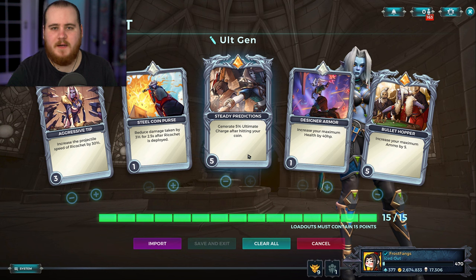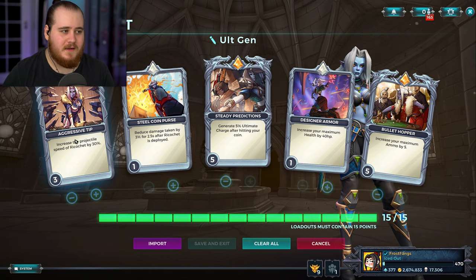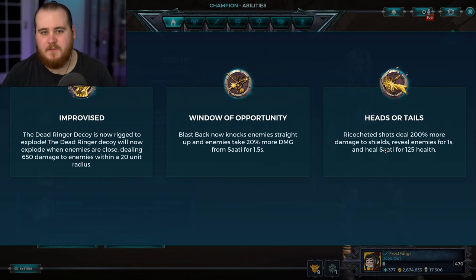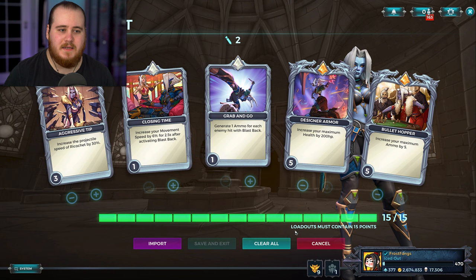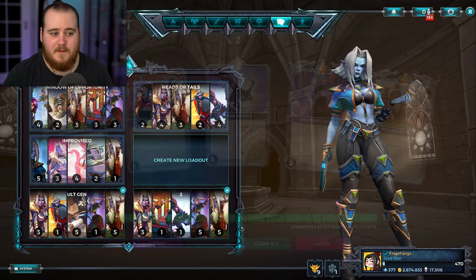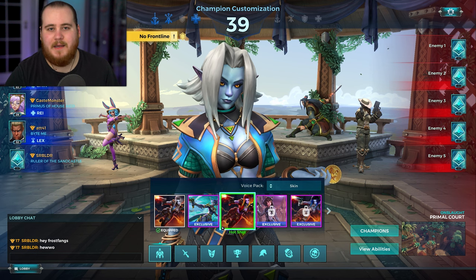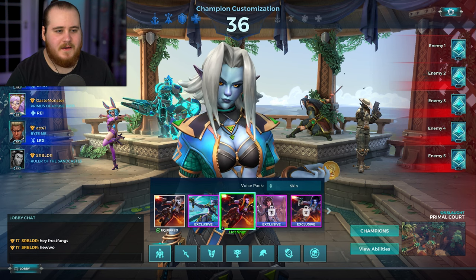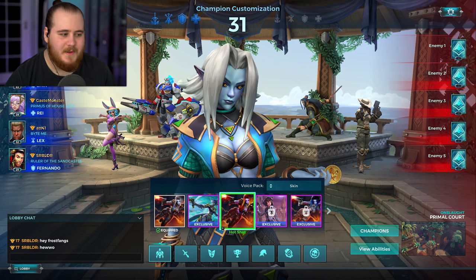It might also trigger on shields — I remember a few instances where I've hit a Makoa shield with the coin and it triggered. Then we have ammo, which I'd also consider sort of important, and extra speed, which just makes it way more usable for the talent. Heads or Tails is obviously the best option for the coin setup, although technically you can use Window of Opportunity as well. You're just focusing on the coin to get ult gen and losing a bit of other stuff.